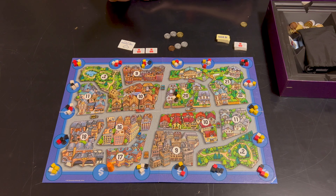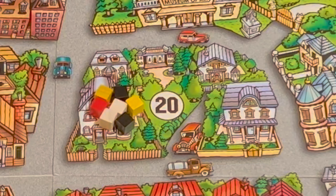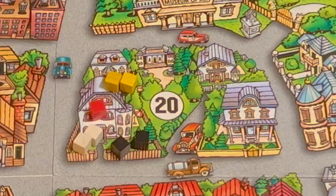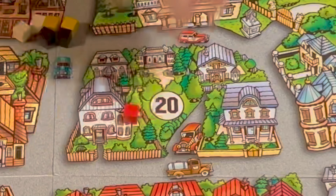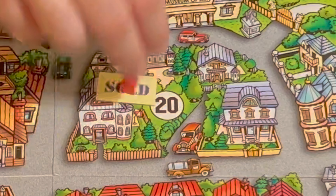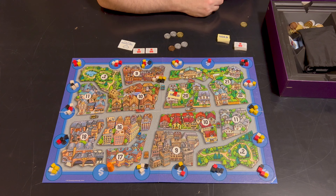You can put all cubes on the same plot of land or spread them out however you want, but no plot of land can have more than seven cubes. Once a plot has seven cubes, you immediately evaluate it. We eliminate all tied numbers — there are two whites, two blacks, two yellows: they are all eliminated. The sole red one would claim it. You take a sold marker, and now this plot of land is claimed by red and will stay so until the end of the game.